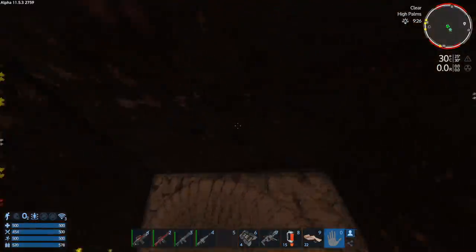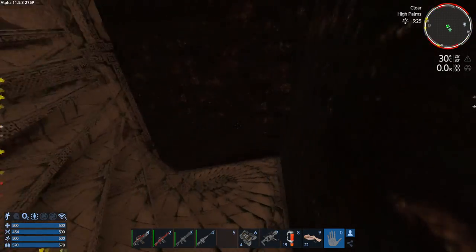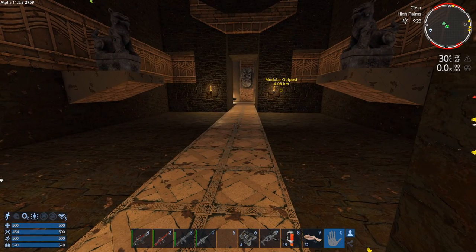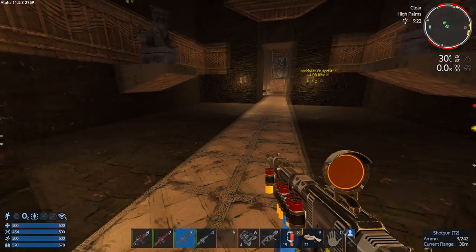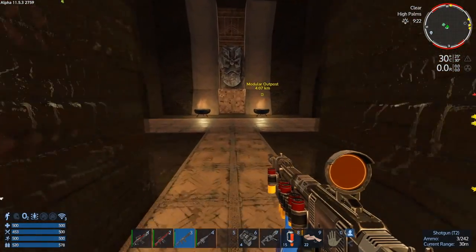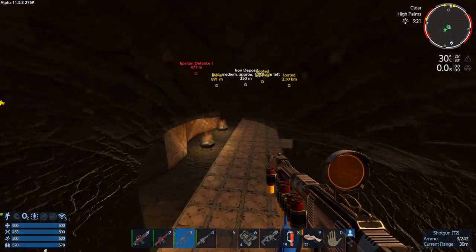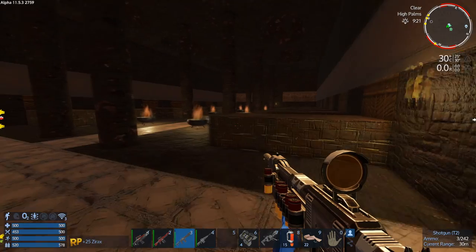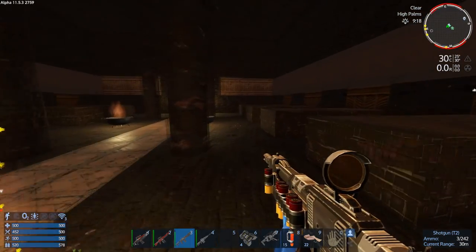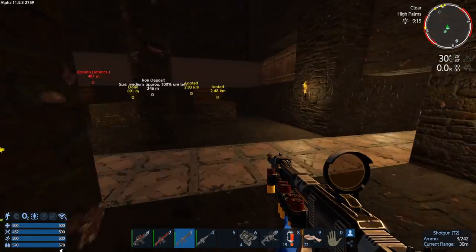We're just going to go down here now. The first top level of this is pretty easy — it can trick you a little bit because you get down here with the shotgun and won't see much going on. It's not until you get down further that you start encountering enemies. As far as I can remember, there's nothing on this floor — just have a quick look around. It's like this is just an empty top level.